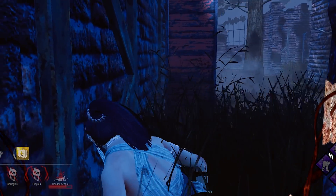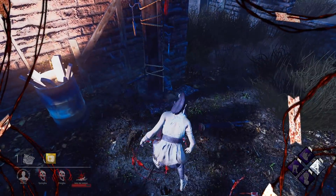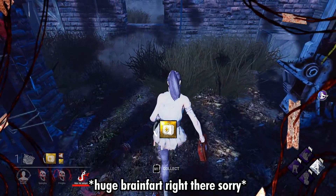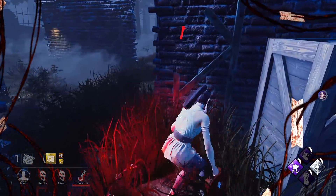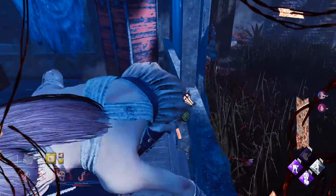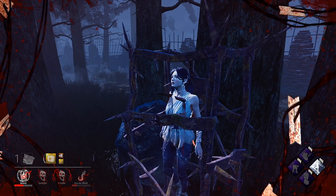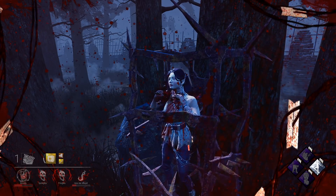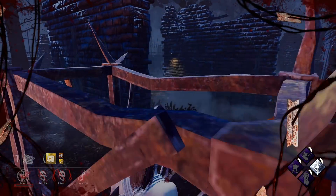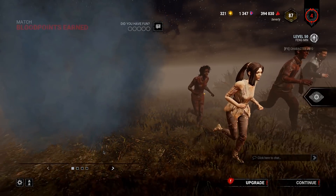Pressing crouch is literally OP. We successfully lost him and there's another med kit which I'm gonna take. Wait - there was nothing there. Where did you come from? Why didn't you have a heartbeat? You must have some perk I don't know about. I'm probably gonna be dead right here - yeah. You guys are gonna tell me what that was in the end game chat. We successfully died.